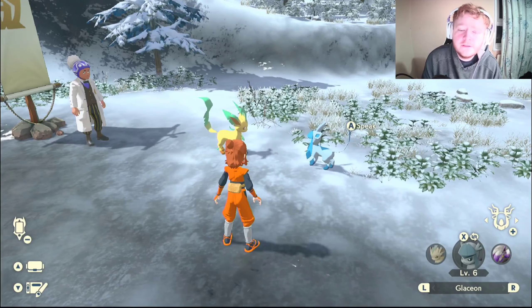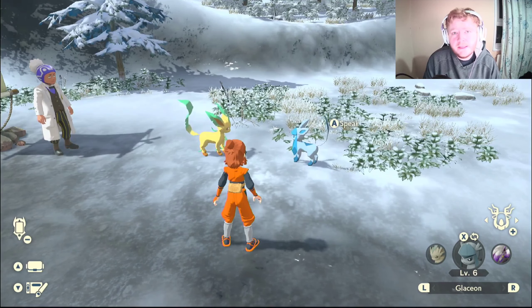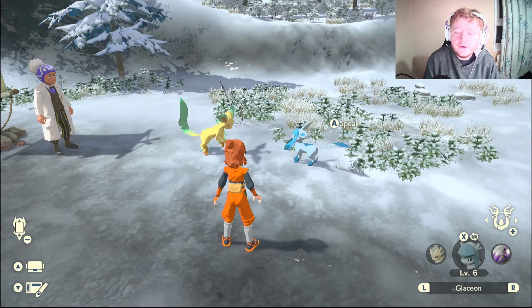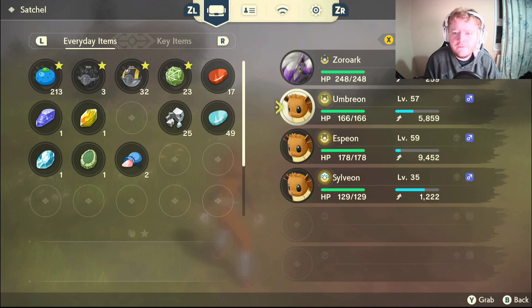If you want Glaceon through space-time distortions, you'll find them in the Alabaster Icelands. Now let's move straight on to Umbreon, Espeon, and Sylveon. This is where it gets a bit tricky — you're gonna need three Eevees with high friendship to get these Pokemon.